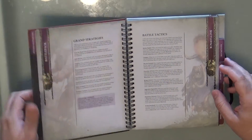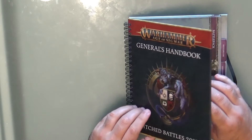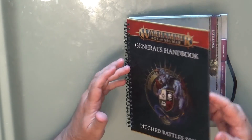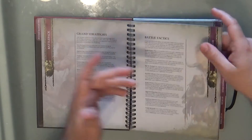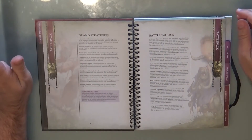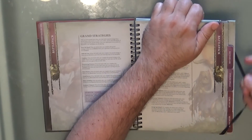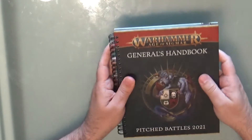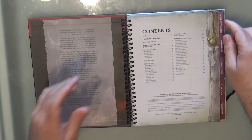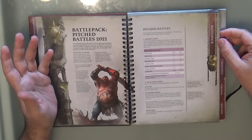I really like this format — I prefer this over the Chapter Approved 2021. I think this is the best format for a working book, one you want to take with you to games. You can leave it open with no risk of damaging the book. On top there's a rubber band you can use to mark a page or to keep the book from opening accidentally when traveling.